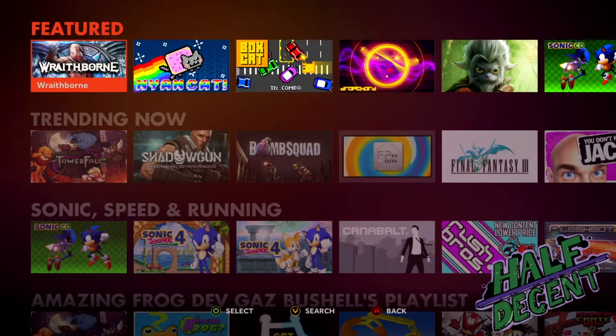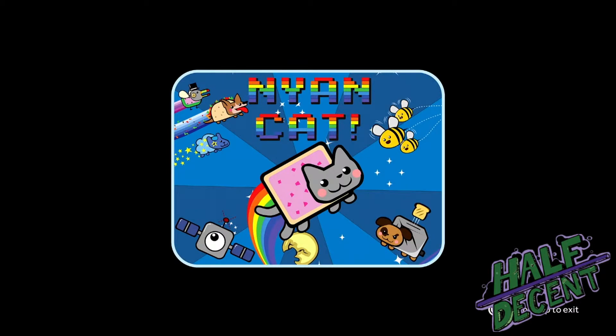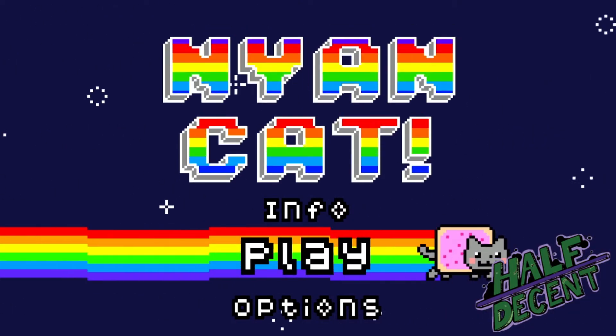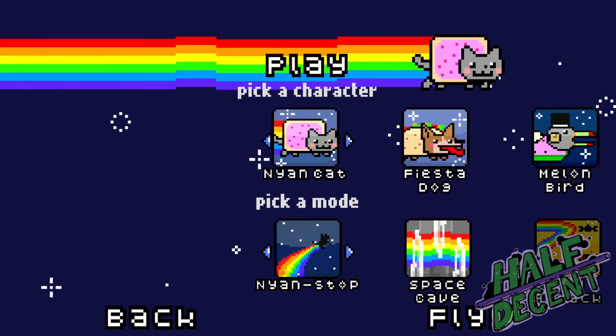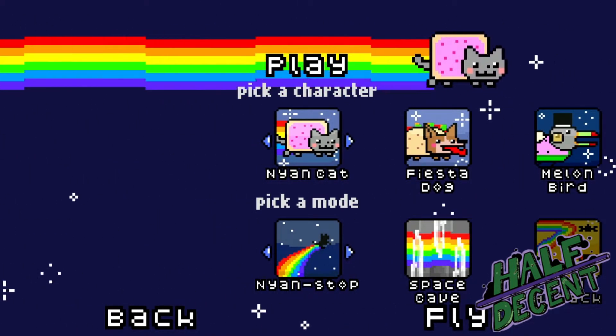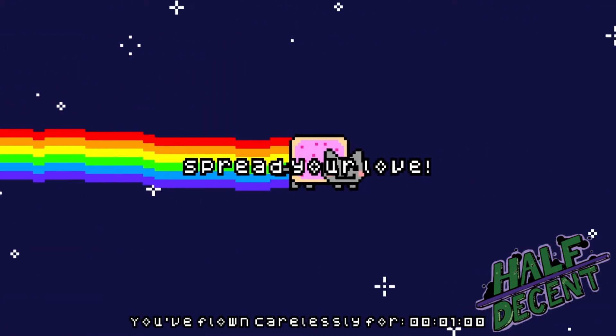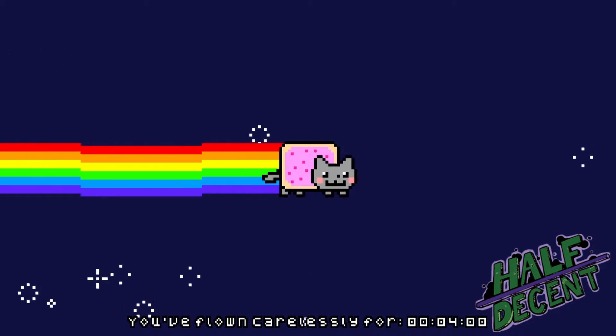So first things first — in the last video we downloaded Nyan Cat, that took a couple of seconds, so I'm just going to quickly jump on here and see how it looks. We've all seen this thing on our phone before. Oh my god, music! Why is there like Nyan Cat and Fiesta Dog? Melon Bird. Because you've got to have options, man. Alright, here we go.